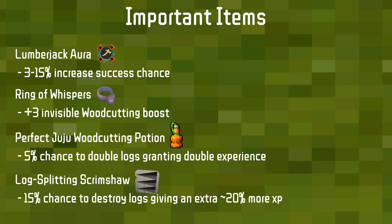The Perfect Juju Woodcutting potion can be bought on the Grand Exchange. It has a 5% chance to double logs, which also grants double experience — essentially a 5% XP boost. I would suggest using this at all times while Woodcutting; it is very good.